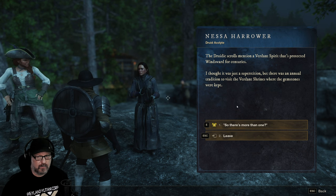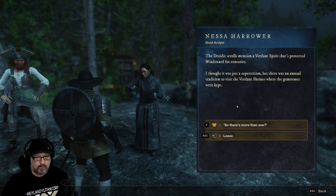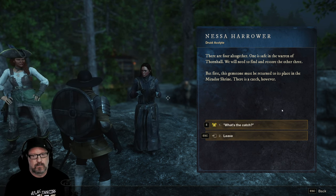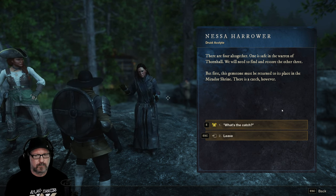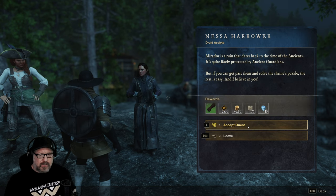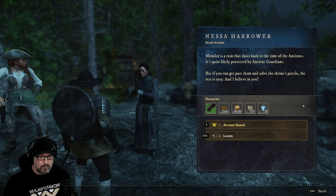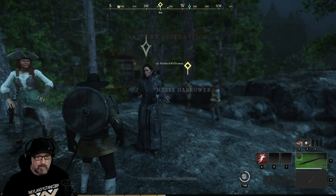The verdant spirit that's protected Windsward for centuries — I thought it was just a superstition. There was an annual tradition to visit the verdant shrines where the gemstones were kept. There are four altogether. One is safe in the Warren of Thornhall; we'll need to find and restore the other three. This gemstone must be returned to its place in the Mirador Shrine. It's likely protected by ancient guardians — but if you can get past them and solve the shrine's puzzle, I believe in you.